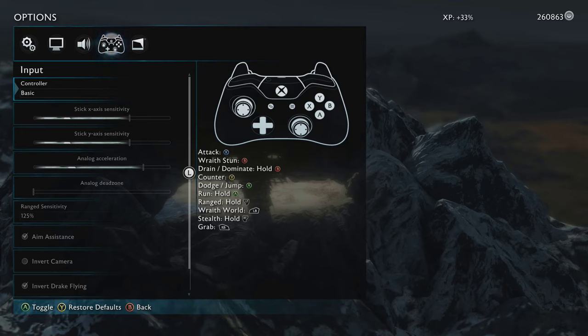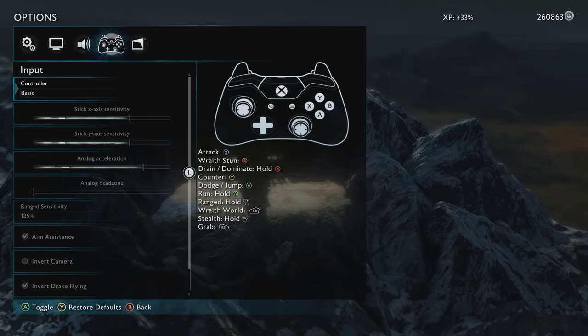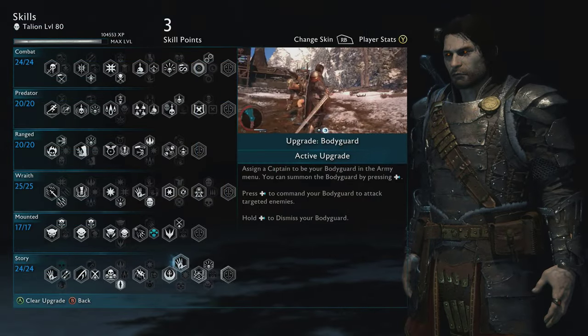To be able to use HPE you need to have a controller. If you don't have one you will have to rely on the siege surrender method shown in the previous video, but that only works on Unbreakable Urux and not Ologs. Additionally, you will need the bodyguard upgrade unlocked.